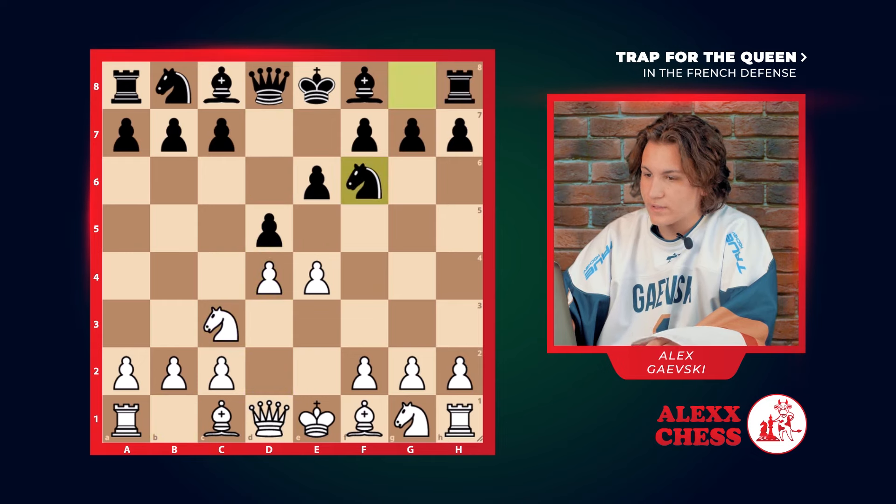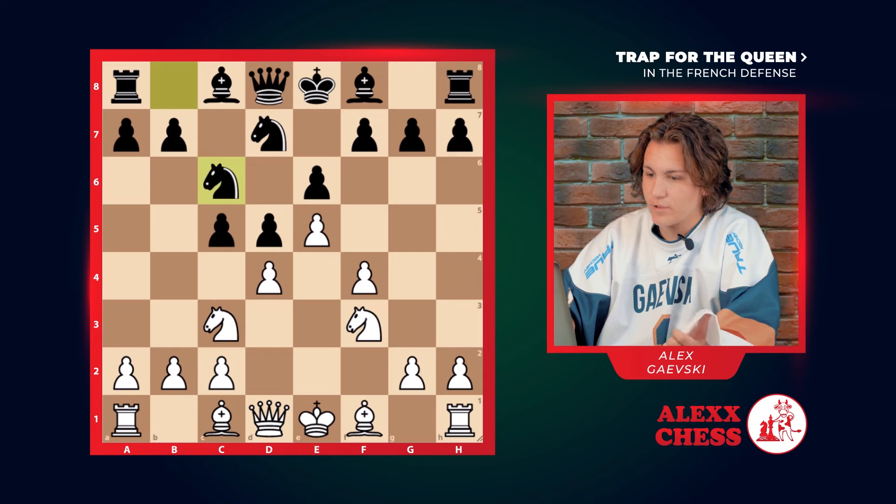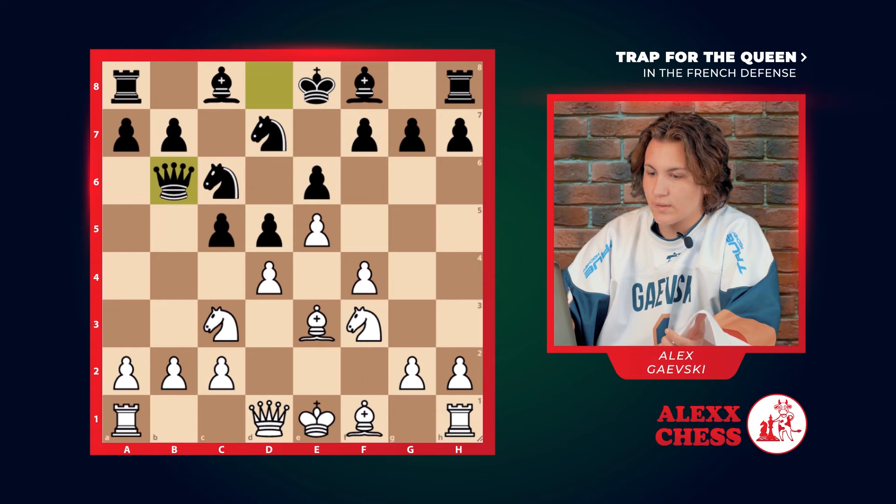Black develops their knight on f6, we push the knight back on d7. And here we have a nice structural formula of the pawns. Black goes c5 to put pressure on our center. We go f3 to defend our pawn. They go c6 to put even more pressure, but we defend with our bishop.